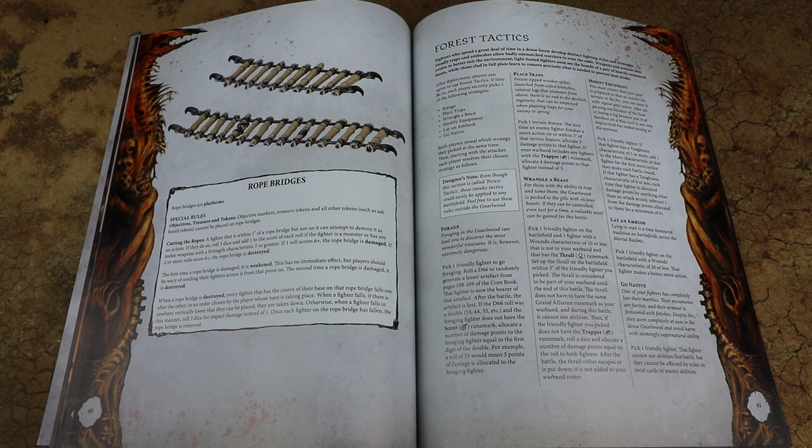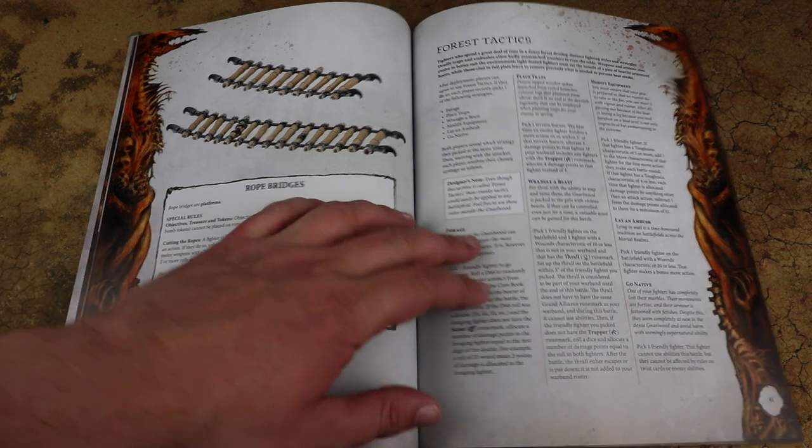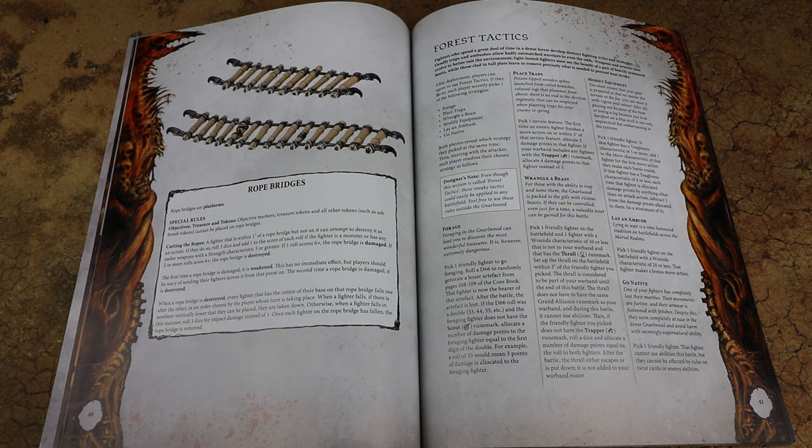We also get something called Forest Tactics - at the start of the game each player can choose one of these actions for different benefits. Forage lets you send a guy out to find a lesser artifact. Place Traps sets traps that do damage to an enemy fighter. Wrangle a Beast lets you pick a runeMarked creature to join your warband for that game - they run away at the end so you don't keep them in a campaign. Modify Equipment lets you improve your gear - make your fighter faster or increase toughness. Lay Ambush can be used to make a free move with one of your guys. And Go Native lets you forgo cool abilities in order to be immune to twist cards and any mission effects - a trade-off but handy if you need immunity.